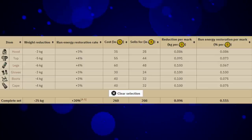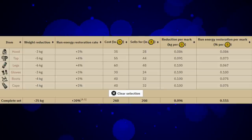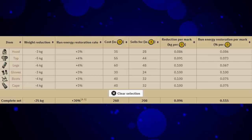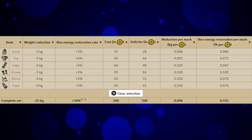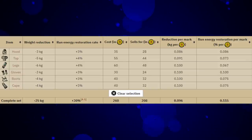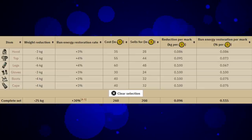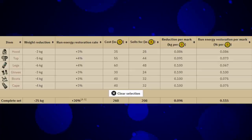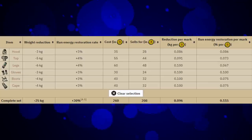Graceful also has a passive effect: run energy restoration. With the full set equipped you get a 30% boost to your restoration rate. The higher your agility level, the faster your run energy restores, so all the way at level 99 with the 30% restoration rate your run energy comes back pretty quickly. For the full graceful set you're looking at 260 marks of grace.